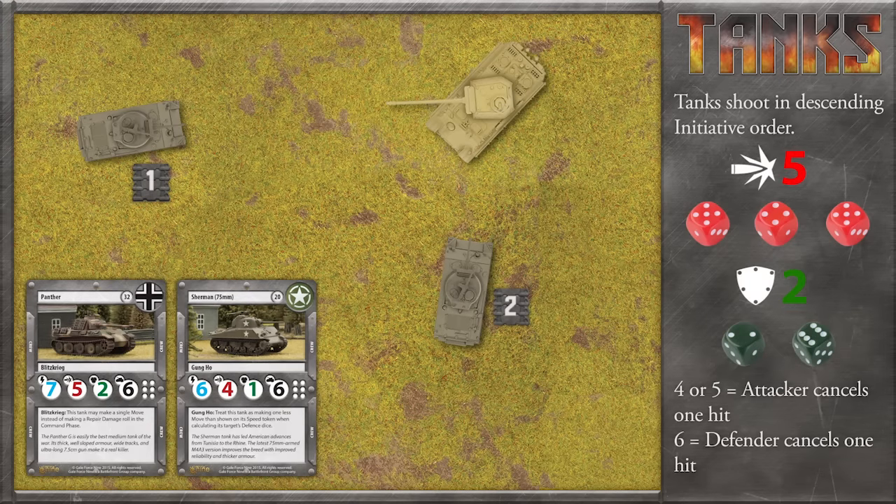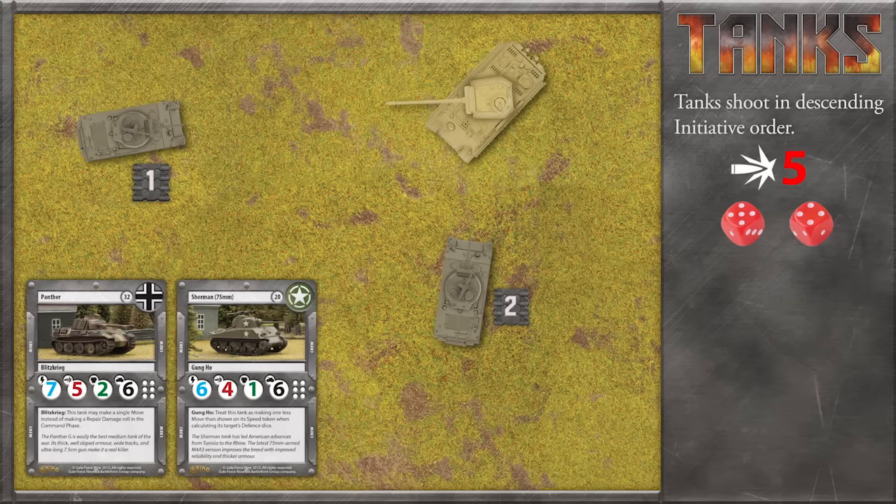That wasn't a great roll, but at least that six will cancel out one of the hits. For each uncancelled hit, the defending tank is assigned one damage token. Now the American player gets to fire back.